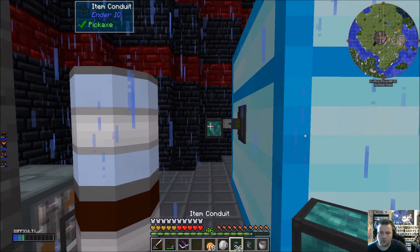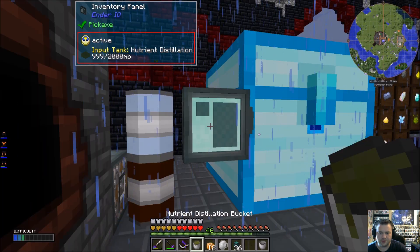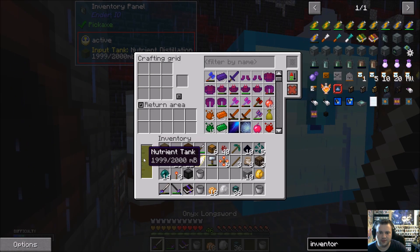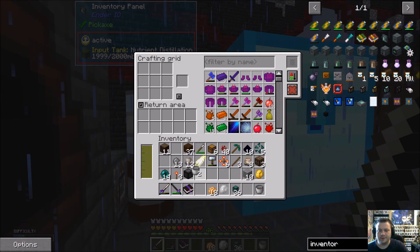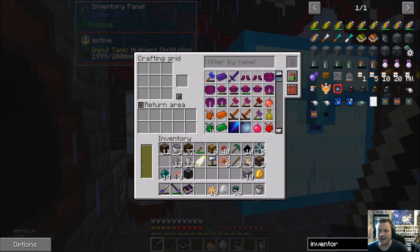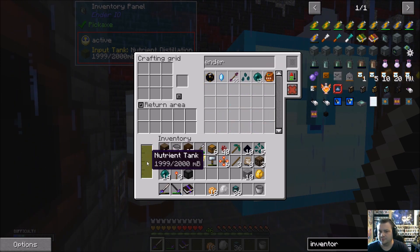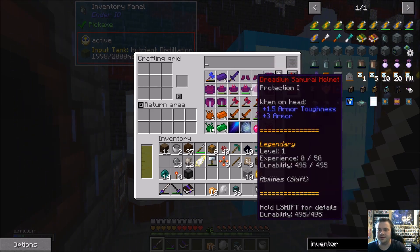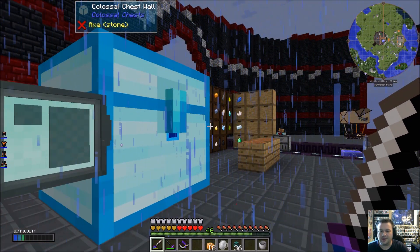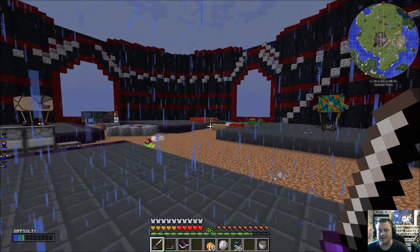We'll go ahead and run this on over to here and I'll just dump some nutrient distillation into this. Now we can access all of our items — and the nice thing is we can actually search. I can say I want ender pearls and there we go. The only thing I hate about this is it just steadily drains the nutrient distillation and I hate that.